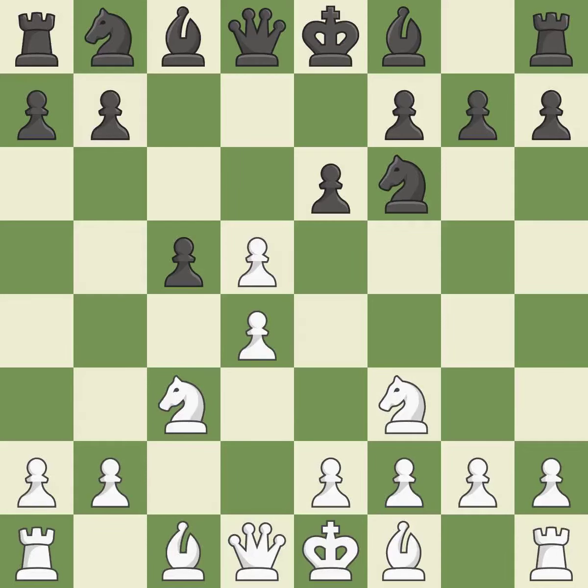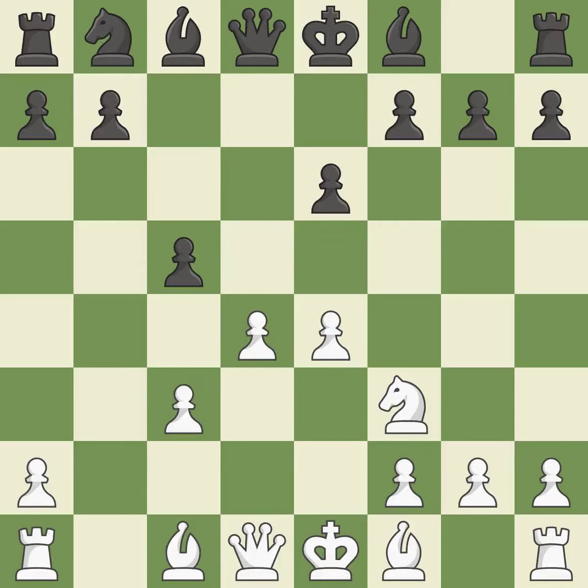CxD5 captures Black's central pawn. Recaptures. A pawn kicks the opposing knight, forcing it to move or risk being captured. It is a fair deal after all captures. This exchange is fair and keeps the material balance in check with good counters.